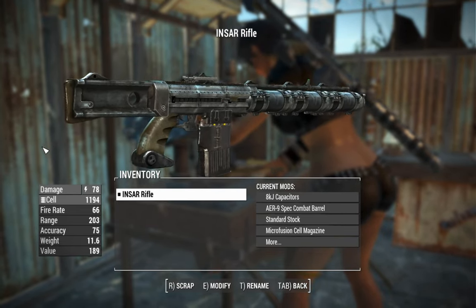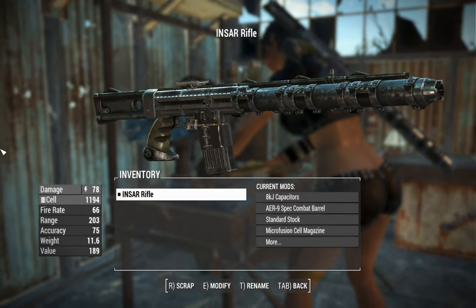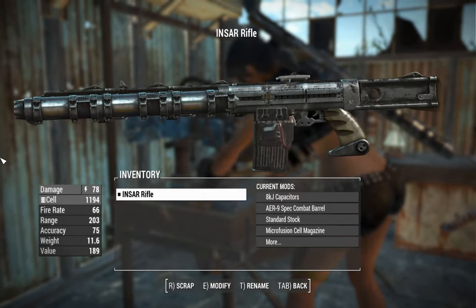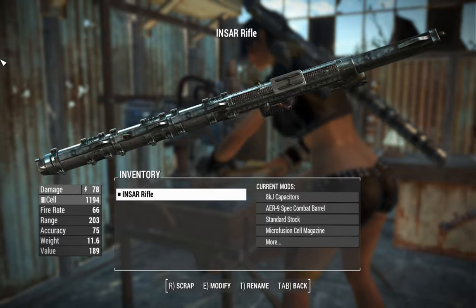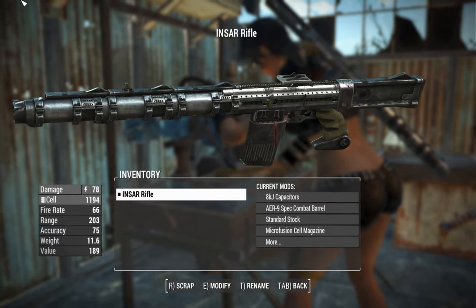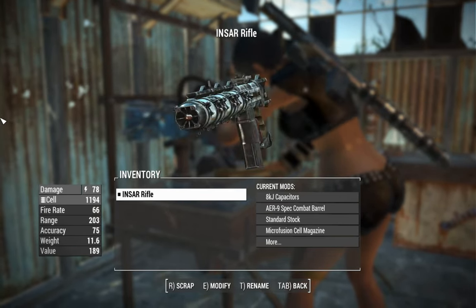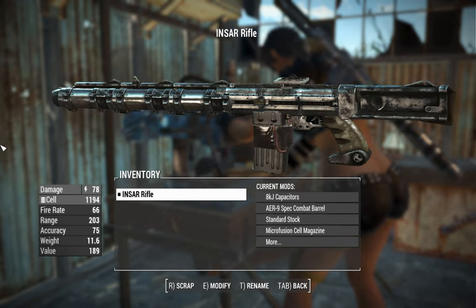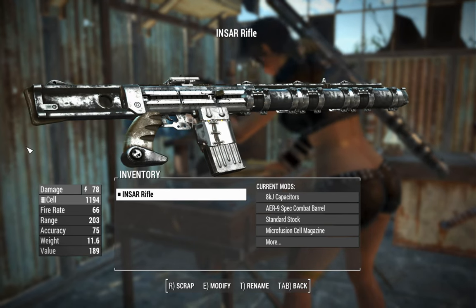I think a paint job on this thing would look pretty nice — perhaps if it was found in gunner hands it wouldn't have that paint job on, but it would look pretty slick with that Institute white paint job. You'll also notice it's got the charging handle on both sides. It uses handmade rifle animations, which means you'll have a reciprocating charging handle or bolt, which doesn't really make a lot of sense on an energy weapon considering we're firing off a battery magazine. But don't worry about it — it's fine.